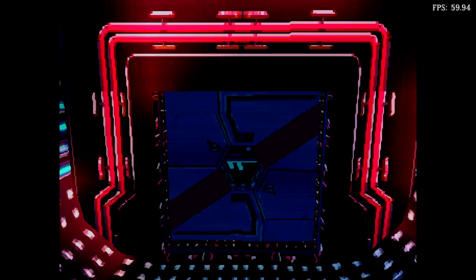Red doors cannot be opened. Once they're closed, that's it. Also, you need to know that there are doors that only work in one direction. You can only enter the door from the blue striped side.